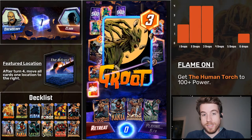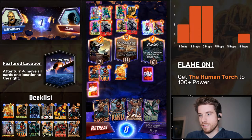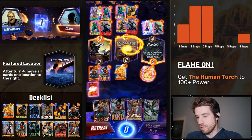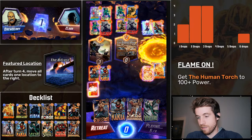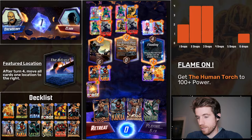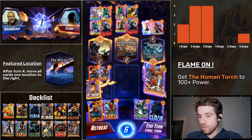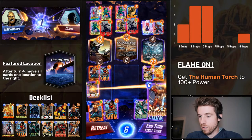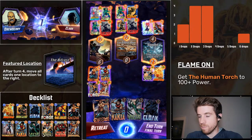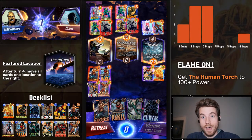If doubling Human Torch at the end of this game once more does it... He's got everything under the sun, all of the pay-to-win variants. Does he have a 22 Human Torch? I think not. Guys, I'm going to get him to 44 — because of Heimdall. And I'm going to win this match. Guys! That was close! It would have been 98.